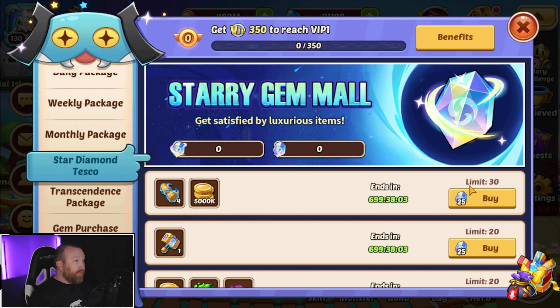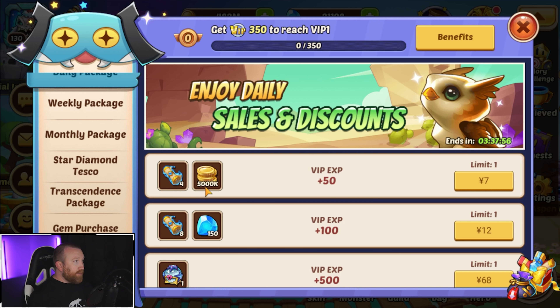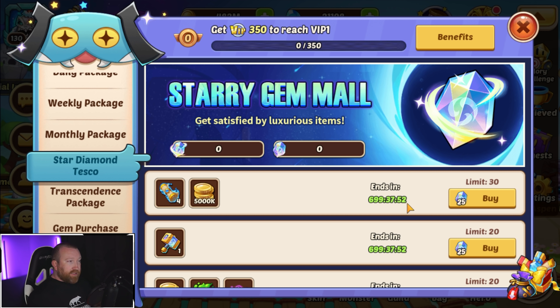Number one, 25 Star Diamonds — equivalent to about a dollar, I guess. That's the typical dollar pack. The daily pack at 4,000–5,000, or 5 million — yep, that's the exact same pack.